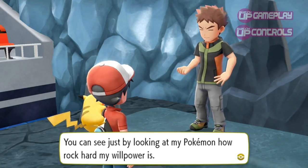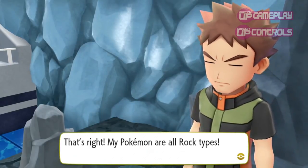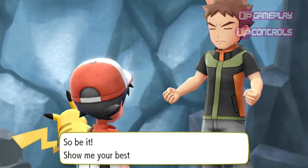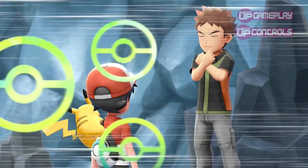I do however like that this entry focuses on the original 151 Pokemon. In a game that is trying to streamline its franchise a little, this was a wise move. Of course, with games called Let's Go Pikachu and Eevee, these are your two starter Pokemon. But thankfully you can find and catch the original three starters - Bulbasaur, Charmander, and Squirtle - over the course of your adventure.